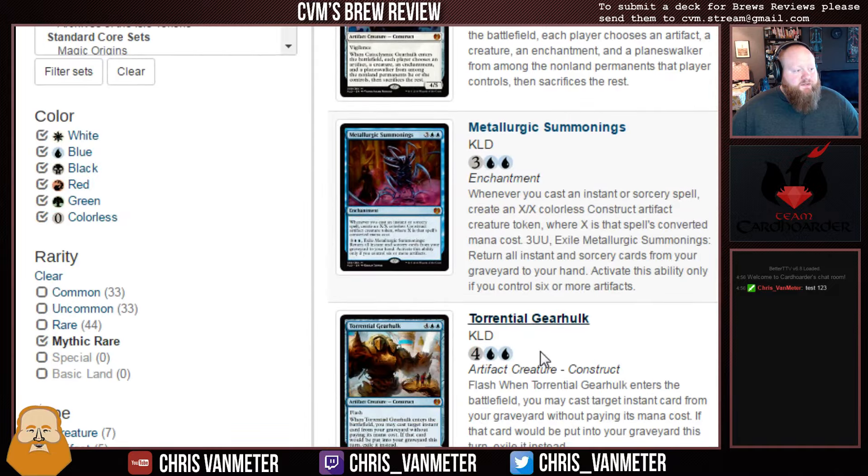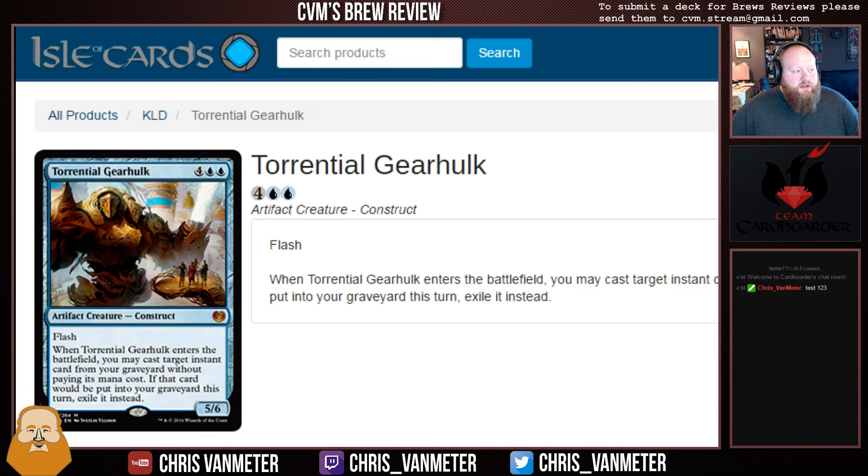Next up we have the blue Gearhulk, Torrential Gearhulk — somebody called it 'Fat Caster Mage.' It's four Blue Blue, Flash, 5/6. When it enters the battlefield, you may cast target instant card from your graveyard without paying its mana cost. If that card would be put into your graveyard this turn, exile it instead. This card is very, very good — it lets you cast any instant from your graveyard for free. I'm not quite sure where exactly it fits in, but there are already a lot of blue and white instants. You'll have Spell Queller, Counterspells, and Bounce Spells, so I could see this in a Control-style deck.